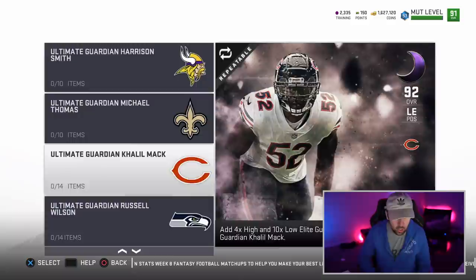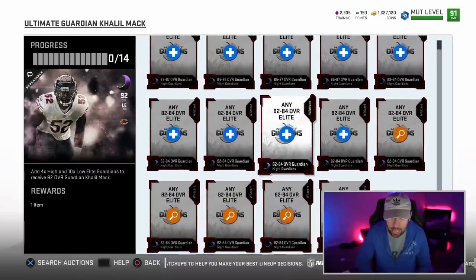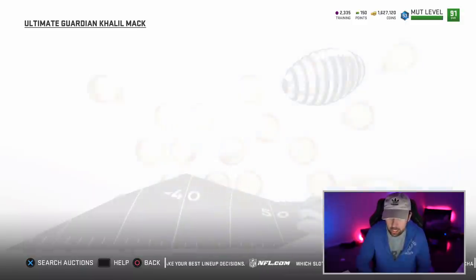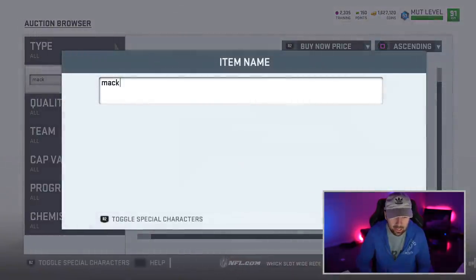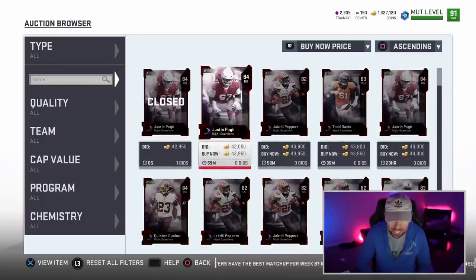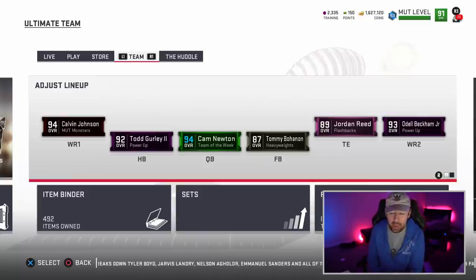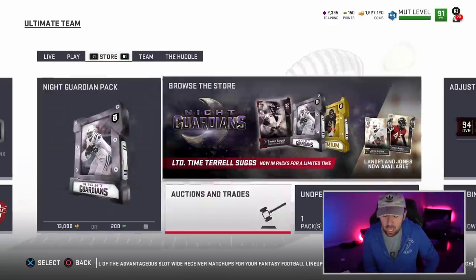So let's say I wanted to do this Khalil Mack set right now — do I have enough pieces? Khalil Mack requires 14 items. I have a good amount — I think I could do it. The 82 to 84 overall cards go for like 42,000 coins — yikers. I'm not exactly sure when the Aaron Donald is coming out. Maybe tomorrow, maybe Sunday, maybe even Halloween? Halloween is next Wednesday — if they release Aaron Donald on Wednesday, I'd be down for that. Either way, Aaron Donald will 100% be coming to the squad.